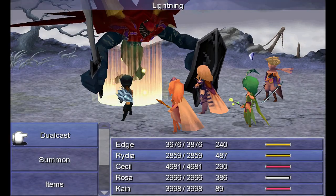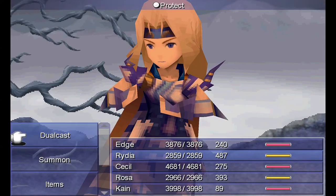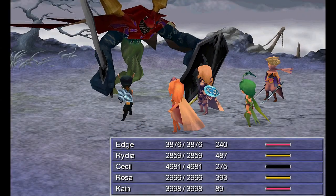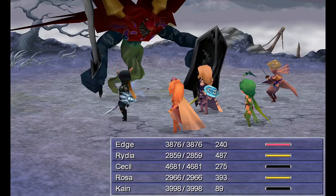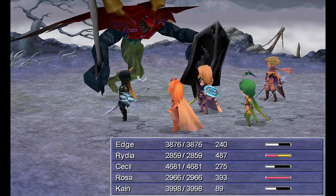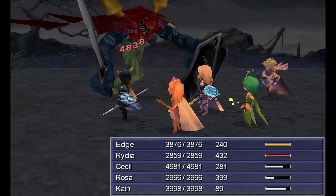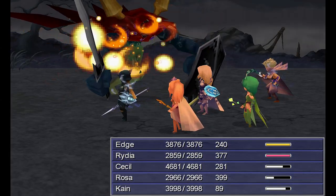He has the abilities of all of the Four Fiends. He absorbs most elements except Ice, Holy, and another one I'm forgetting — just use non-elemental magic against him and don't chance it with others. I have Bless on Edge because he's so fast that even using a turn for it is fair — it's like he's just going to have that extra turn anyway.